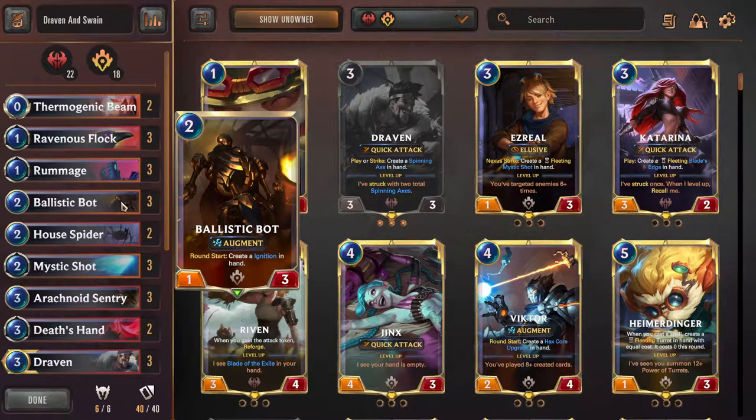Three Rummages because we're generating so many fleeting cards or spinning axes - it's pretty much just a one mana draw too. Speaking of which, Ballistic Bot is one of the cards that generates fleeting cards, which are fodder for discard cards. Also, if we ever have spare mana, we can throw out the Ignition for a little extra ping - that helps level up Swain. If Swain is leveled up, the ping from Ignition is technically a stun. Very nice synergy. And eventually if the Ballistic Bot stays on the field, it'll get so big it can threaten the opponent's life total itself.